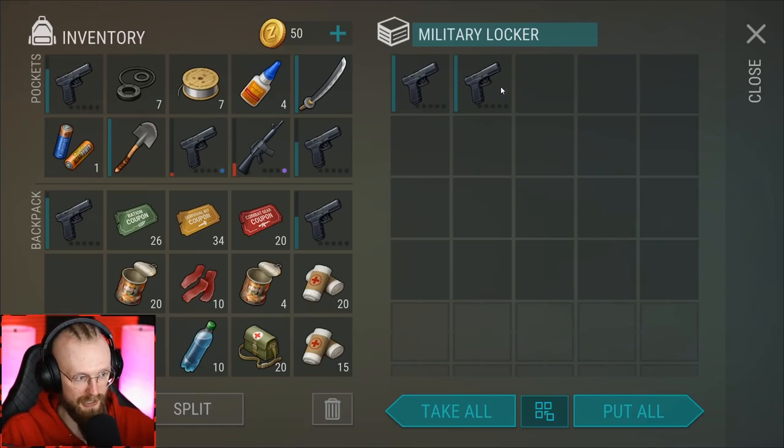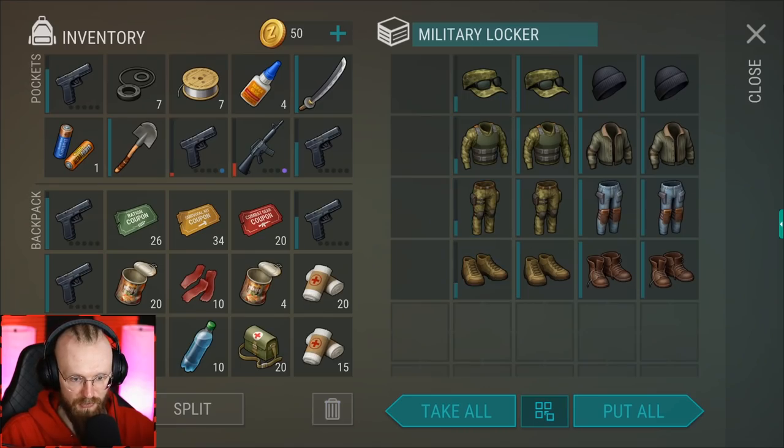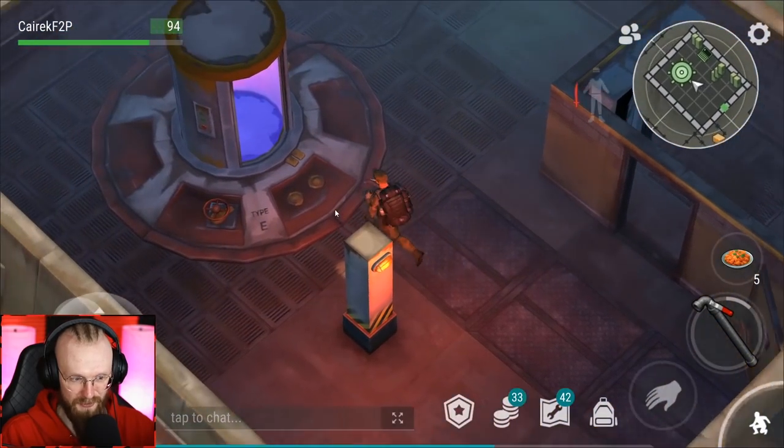Obviously we'll need some guns because in hard mode bunker there are going to be harder zombies. Plus, I don't have a lot of healing items, but you can fight the blind one with melee weapons — I'm going to save them. Let's take a couple of guns I brought from the base. I'm going to take all of these guns — the more the better. I'm going to take brand new armor. Welcome to the third floor hard mode.